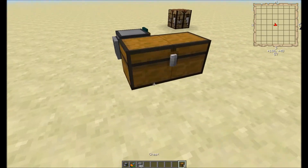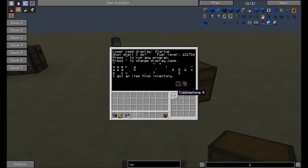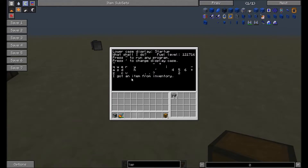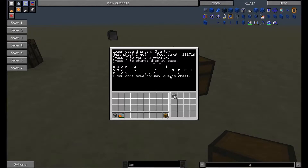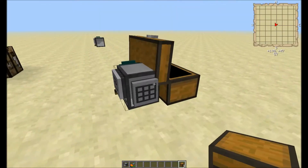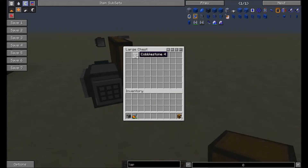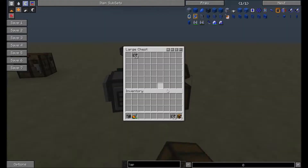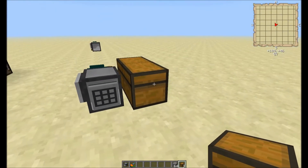That was really bad. I did not want my users to have to be careful about where they put their turtle — I wanted it to be smart about where it goes. It'll say it got an item from inventory and it knows that it's a chest. Here's another example: if I push W, it says 'couldn't move forward due to a chest.' It really should say inventory, but I was worried about line space. It will not actually attempt to go forward if there's a chest there, because I don't want it to dig if there's going to be a lag spike or a bunch of items flying everywhere.